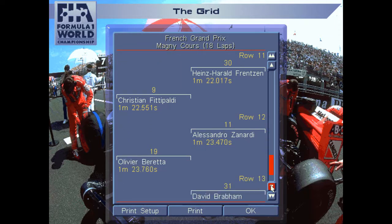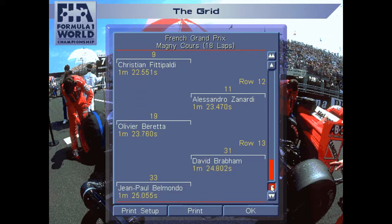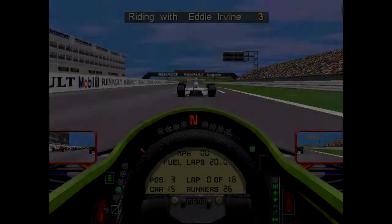Heinz-Harald Frentzen on the inside of row eleven, alongside Christian Fittipaldi. Alex Zanardi on the inside of row twelve, P23. P24 is Olivier Beretta — French car, the Larousse, but he's a Monégasque driver from Monaco — so I can't say French car, French driver this time. He's the only non-French driver in a French car. Then on the back row, David Brabham in the Simtek-Ford, and Jean-Paul Belmondo bringing up the rear in the Pacific-Ilmore — how many times have I said that!